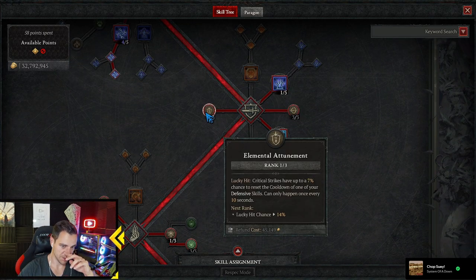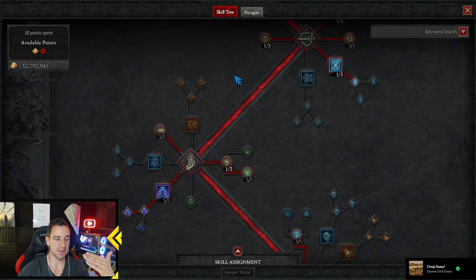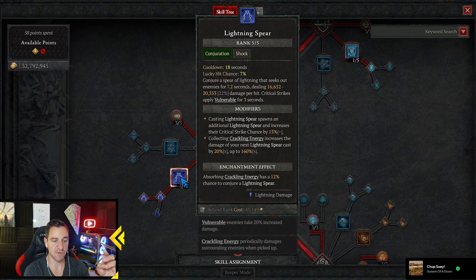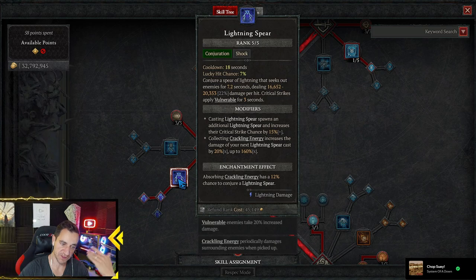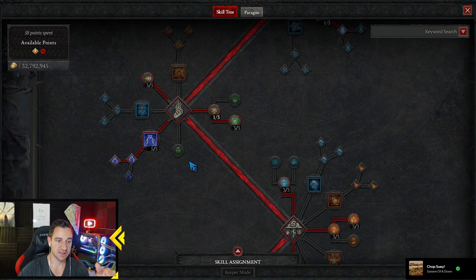Glass Cannon Classic and Elemental Attunement — crit strikes have a chance to reset cooldown because we want to really have our cooldowns available all the time. And there's the Lightning Spear. Absorbing Crackling Energy — that's the enchantment effect — it has a 12% chance to conjure a Lightning Spear. That's the key thing we want from this. Casting Lightning Spear once creates an additional Spear, and Crackling Energy increases the damage of your next Lightning Spear by 20%, up to 160%. Lucky Hit Chance increased — we need this a lot.